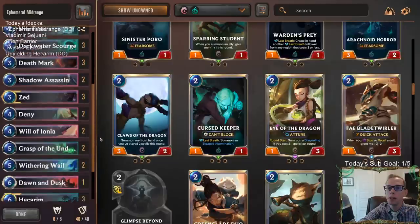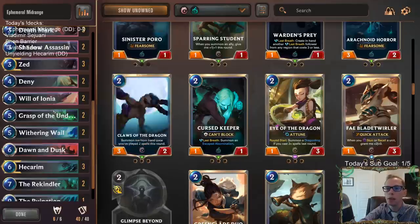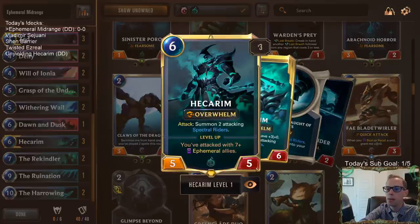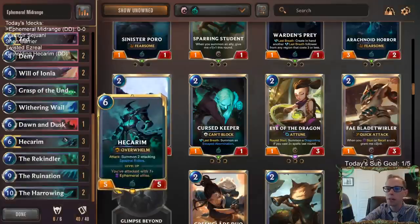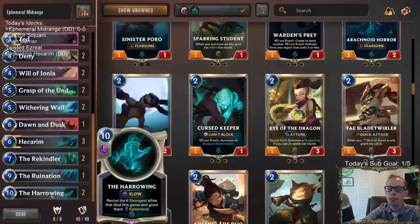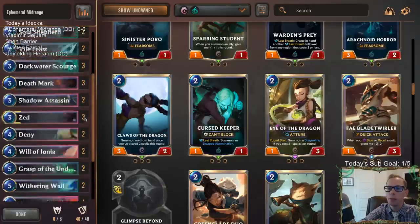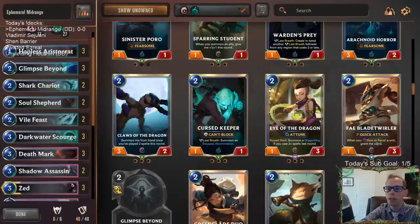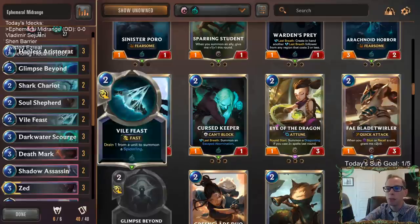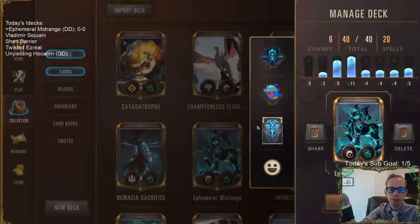Starting with Ephemeral Midrange - we're not just pure aggro. We have good interaction: Deny, Will of Ionia, Grasp, Withering Whale. We have Zed and Hecarim, who is now a 5/5. Three Hecarims, a Rekindler, a Dawn and Dusk that could be amazing on Hecarim, and a couple of Harrowings at the top end. Good late game, good removal, and early pressure with Shark Chariots and Zed.